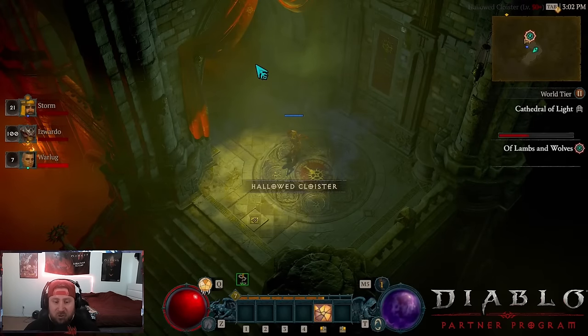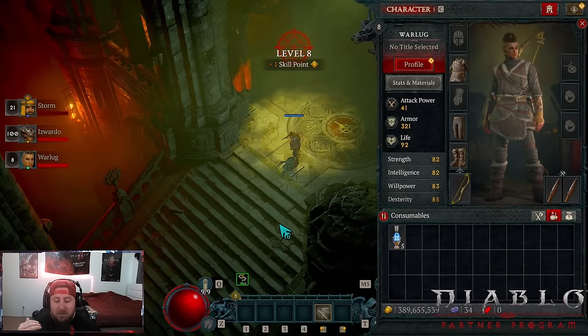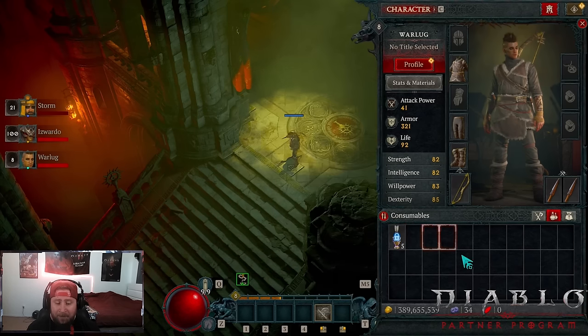By the time you get through both capstones you should be around level 20 — it should be very easy. Just keep your stuff open and get ready to pop your pot at level 10.